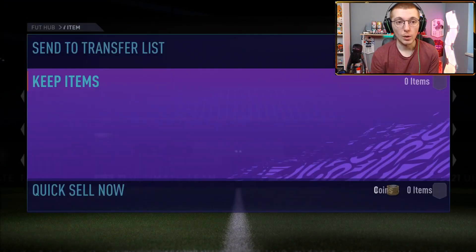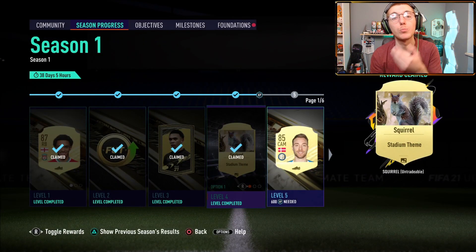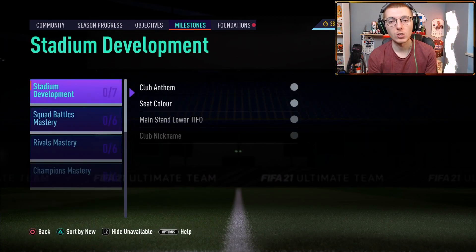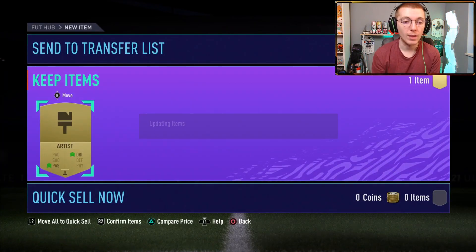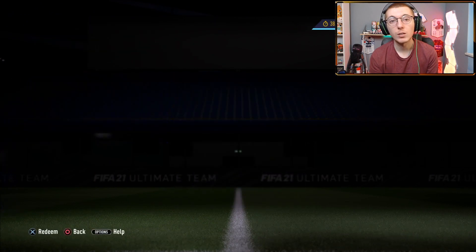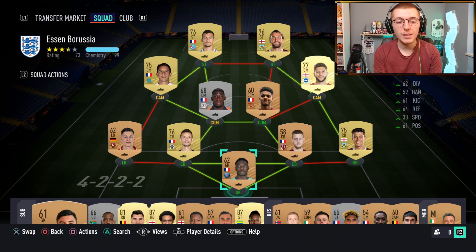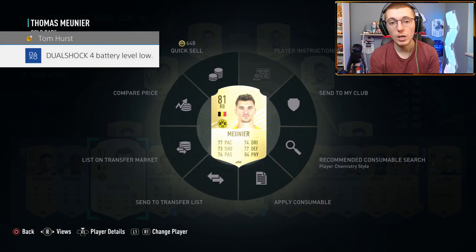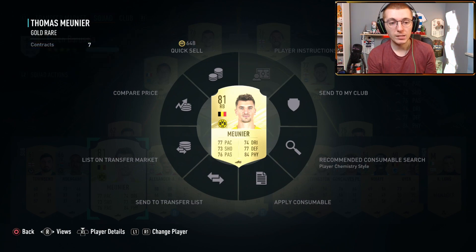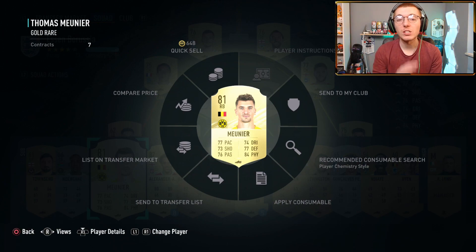I'll show you the squad we currently have, but I won't be using those players — I'll be starting off with bronze players for absolutely everything. What I've got to do first is redeem all of this stuff, then I'll show you what we've got in the club and explain how we're going to start the series. I'm going to see who's tradable — for example, Munier here is tradable, so I'm going to sell him purely so I can buy Eze.